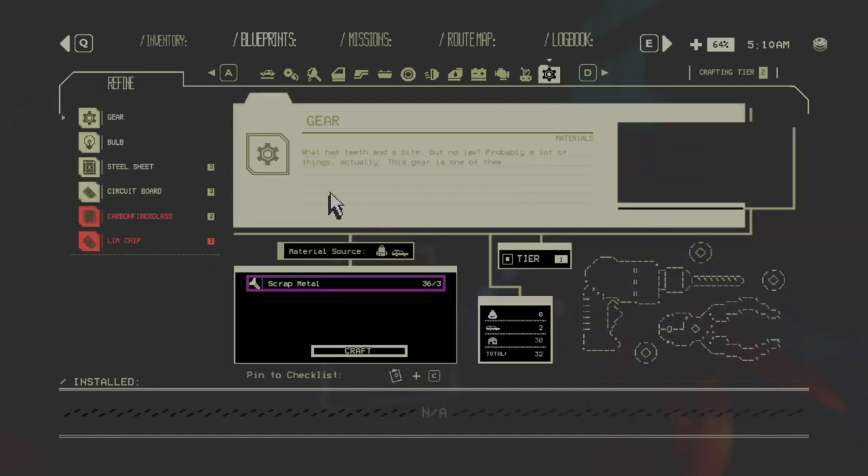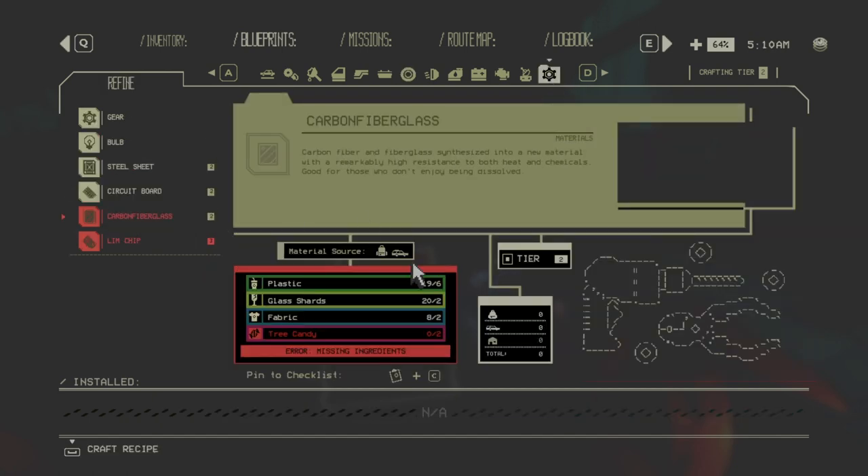You also want to unlock the all-terrain tires. The only difference is carbon fiberglass, and you can craft carbon fiberglass with three candy. Three candy is a zone 2 resource found in the Scorch — the next junction we'll visit. But there's another way to get three candy without going to zone 2: find the Peacemaker in zone 1, add plasma to it, and it gives you one three candy per plasma.